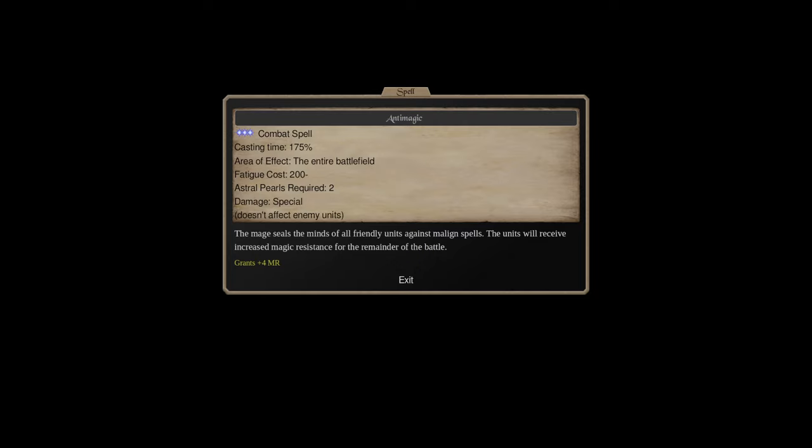It's worth noting that the casting time on anti-magic is just a little bit faster than Winds of Death - it's not guaranteed to go before it, but more than likely it will. Anti-magic is also a little bit harder to cast in Dominions 6. It is astral 3 and costs two pearls, which means you need to be at least an astral 3 mage to use it, or cast power from the spheres beforehand.